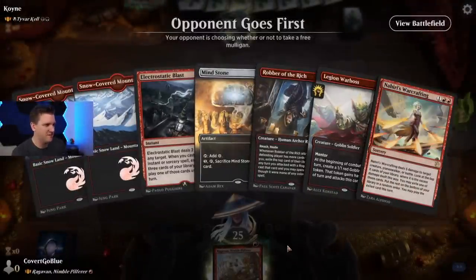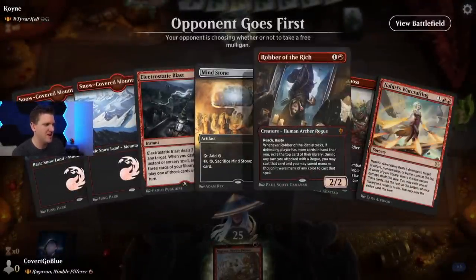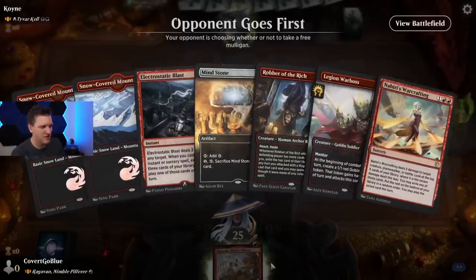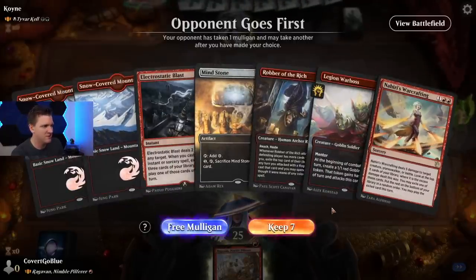On the draw against Elves with Tyvar — nasty! Nasty, nasty. Good ways to pressure Tyvar, but I don't know if we can deal with all the elves with this hand. It would be nice to mulligan for a sweeper — I just think that's too aggressive. So we'll keep it. No Llanowar Elf please.